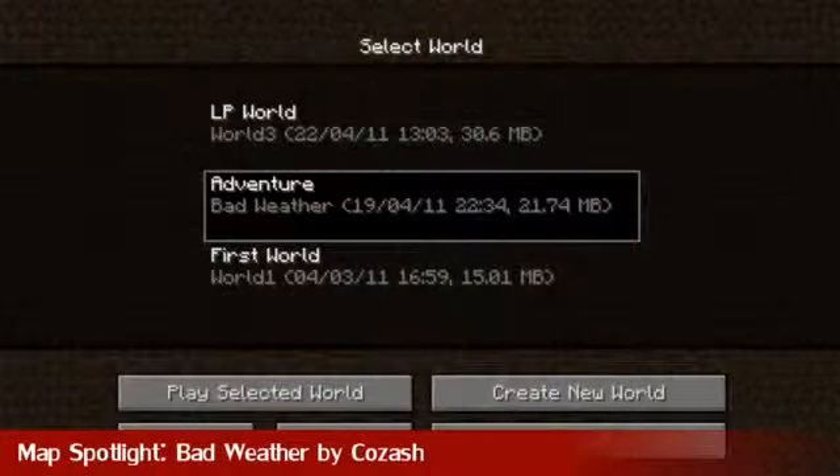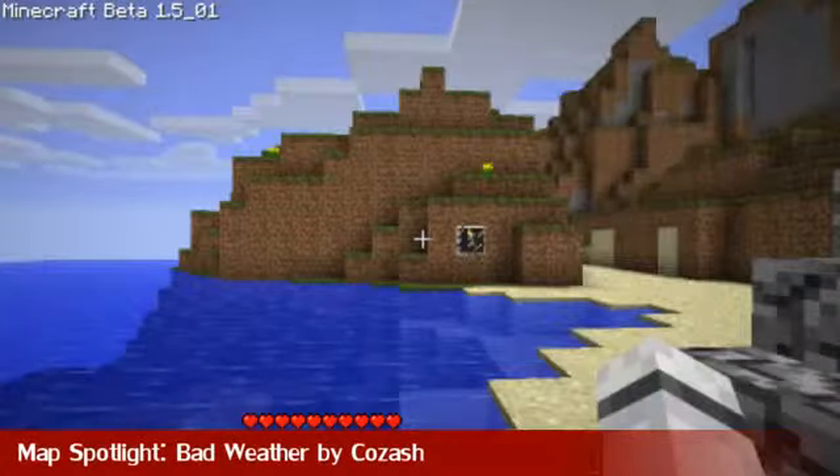Now I'm moving on to the map spotlight, and the map today is Bad Weather by Kozash. Once again, this will be linked in the description. This is an adventure map, so let's check it out.